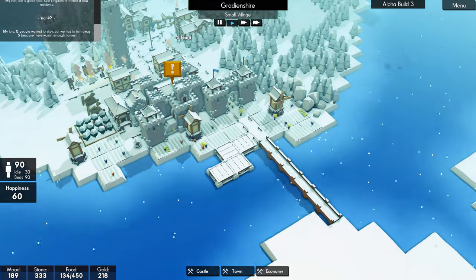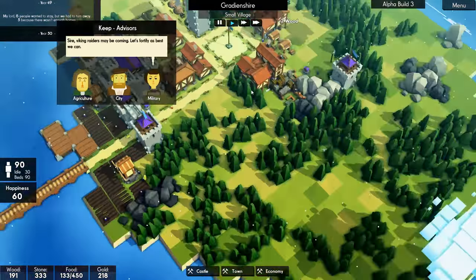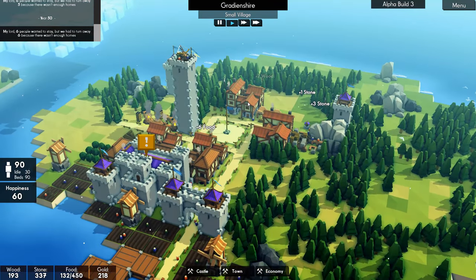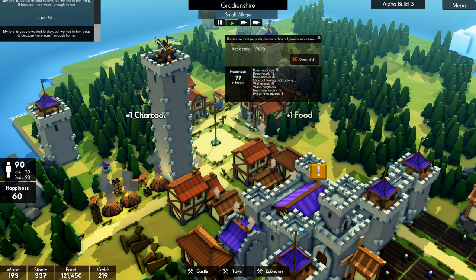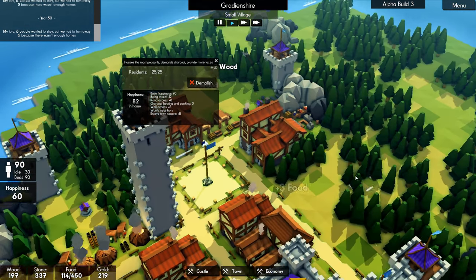Hello guys and welcome back to the next episode of Kingdoms and Castles with me, Biffa. Thank you very much for joining me. We have been building lots of stuff. Last episode we got two of these big manor houses going — they hold 25 residents each — and it says they need charcoal.